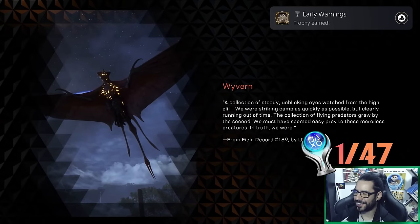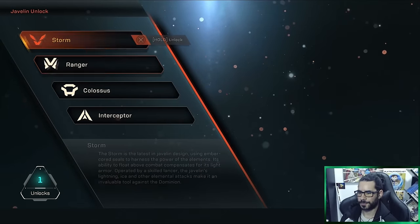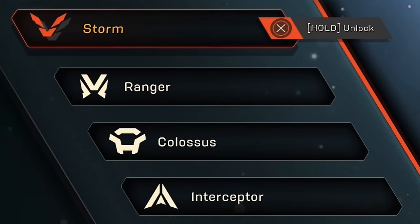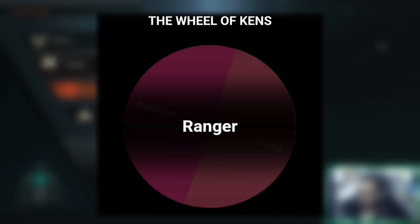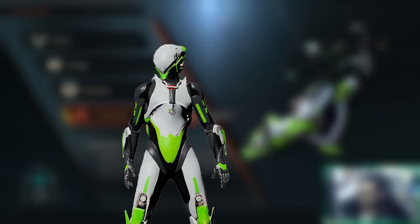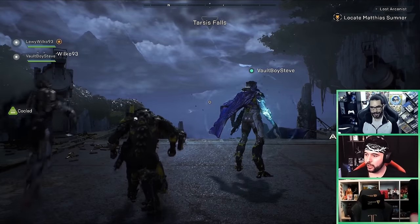First trophy! After the tutorial was over, it was time to choose my class. There are four classes in total. To make things interesting, we all decided to randomize which class each of us would get. Lewis got the Interceptor, Steve got the Storm, Crimson got the Colossus, and I got the Ranger. It's morphin' time! And just like that, the boys were ready to take on Anthem.